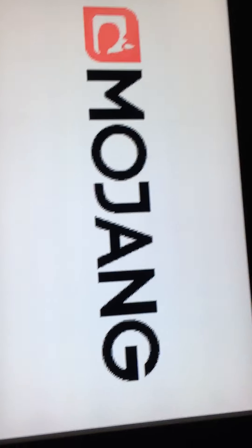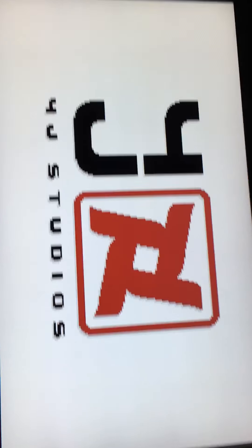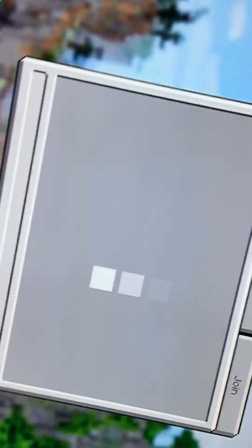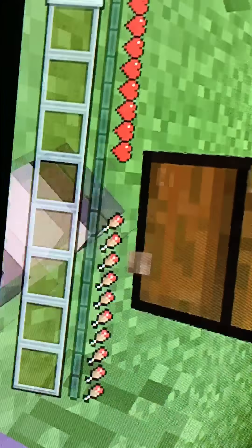Go back on the new world and it says created in survival. You have all your stuff and trophies are enabled. That's how I killed the Ender Dragon too — I just did that. The world shows created in survival mode. I don't know if they're getting rid of this, but I hope they don't because I love this.